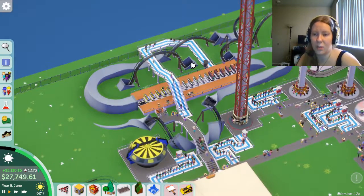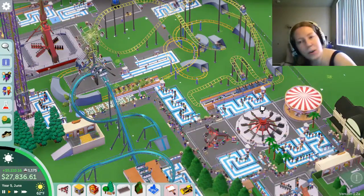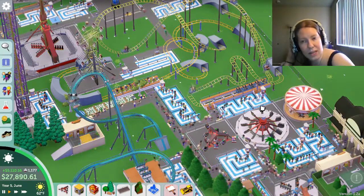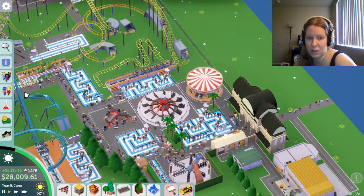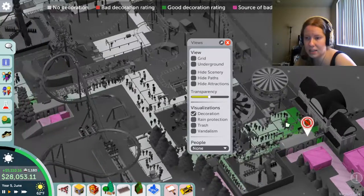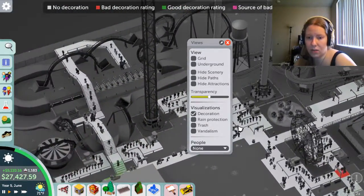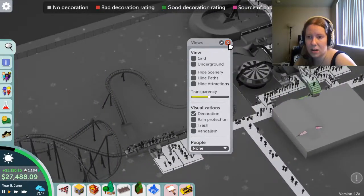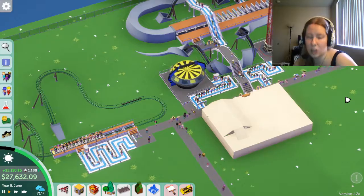Hello everyone and welcome back to Parkitect. So we were looking at our decor rating at the end of the last episode, and it seems like custom buildings are how you make your decor better, because look at where our decor is at its highest — here, and then here, and then nowhere else. So it seems like custom buildings are the way to go.